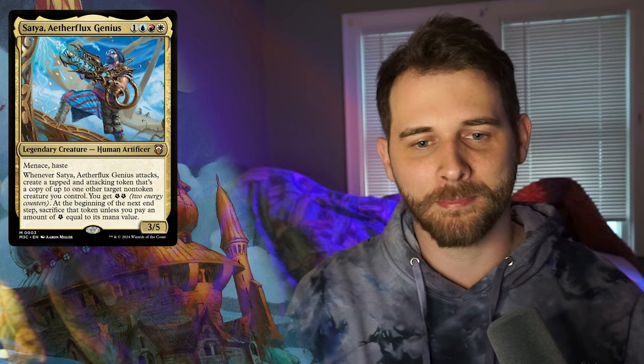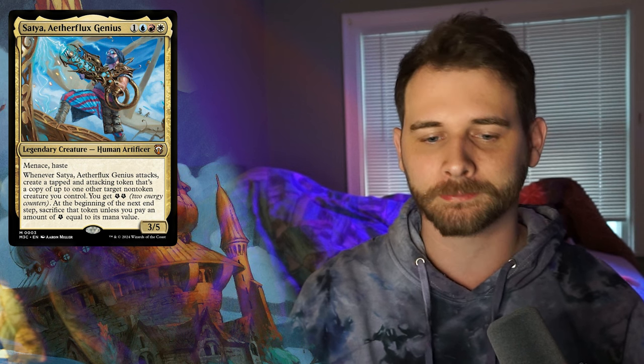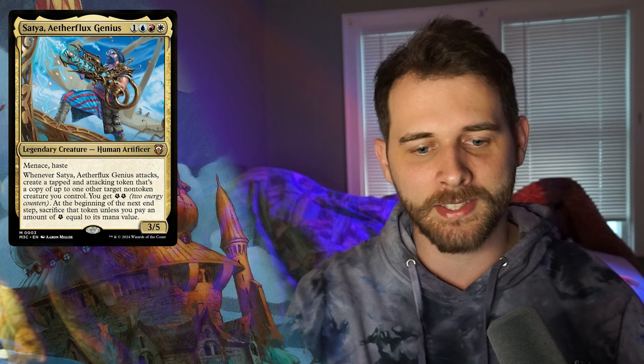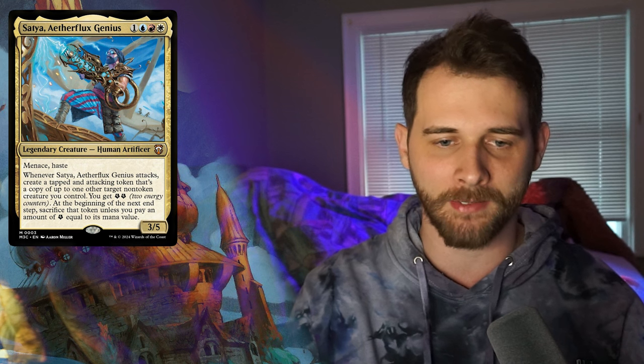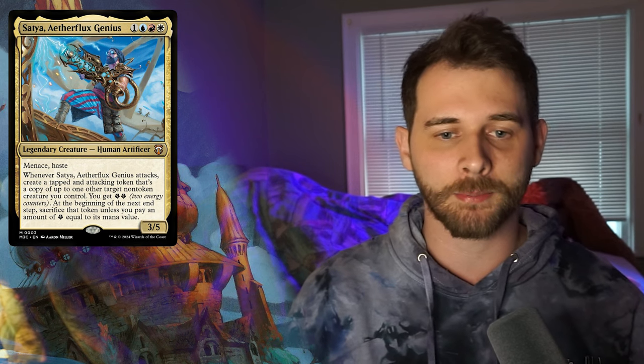Next we have the energy deck, which is Jeskai. It's called Creative Energy and it says 'energy counters, powerful payoffs.' That's all we really know about it. This is why I think the backup commander for this deck might not be the greatest at overpowering the face commander, because the face commander Satya has menace and haste for 4 mana, 3/5. Whenever it attacks, create a tapped and attacking token that's a copy of another target non-token creature you control. You get two energy. At the beginning of the next end step, sacrifice that token unless you pay an amount of energy equal to its mana value. So it's pretty cool — you get to create that token no matter what, and it's about keeping it. This is probably a good payoff for the whole commander deck because of the energy sub-theme.